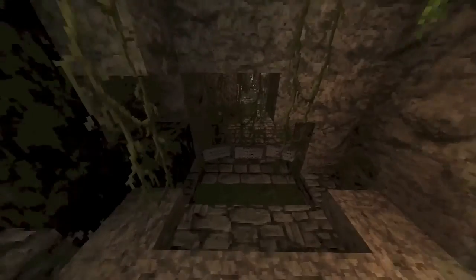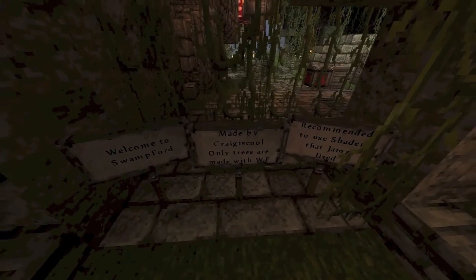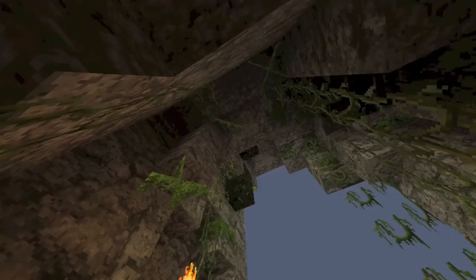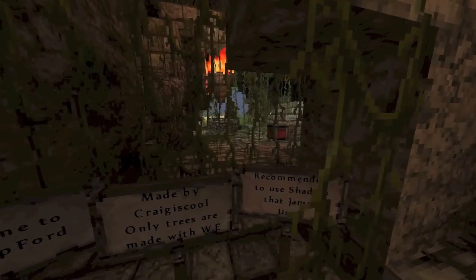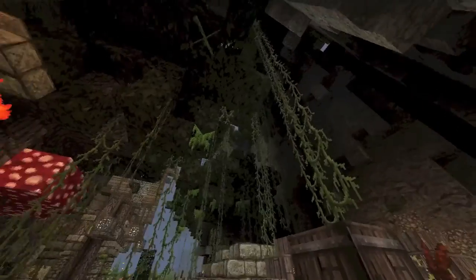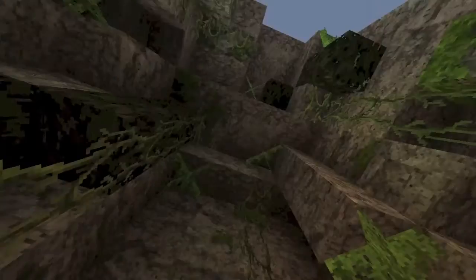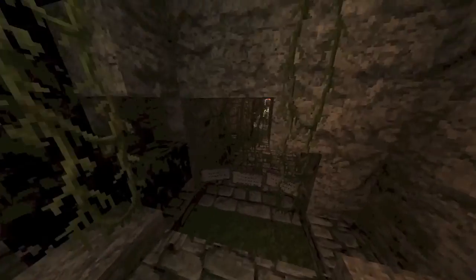Alright, let's get started. This is the entrance right here — welcome to the Swamp Ford, made by CrazySchool. Yes, this is my account; my friend gave it to me. Only the trees are made with WorldEdit, plus some schematics. This sign was actually made before I added those schematic trees — I added this plot about two weeks ago. I recommend using shaders. I'll put the shader link below, but right now I'm not using shaders because my computer has been lagging this week. You enter here into a pretty cool-looking cave, with cool metadata blocks.